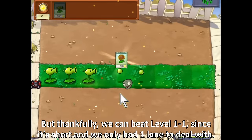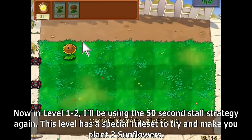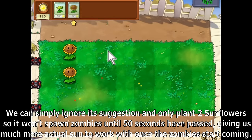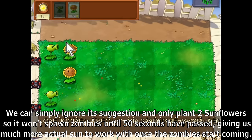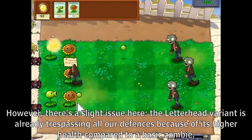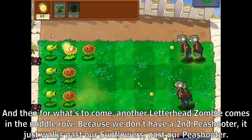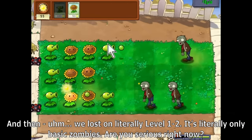We can beat level 1-1 since it's short and we only had one lane to deal with. In level 1-2, I'll be using the 50-second star strategy again. This level has a special ruleset to make you plant 3 sunflowers, but we can ignore it and only plant 2 sunflowers so it won't spawn zombies until 50 seconds have passed. However, the letterhead variant is already getting through our defenses — one peashooter is not enough to kill it, and we just have to let it walk past our defenses to the lawnmower. We lost on literally level 1-2.